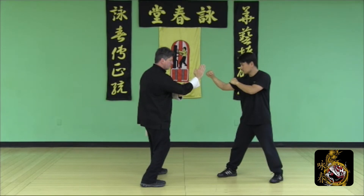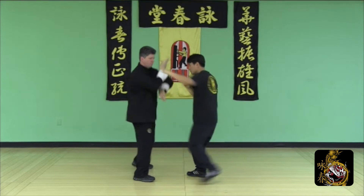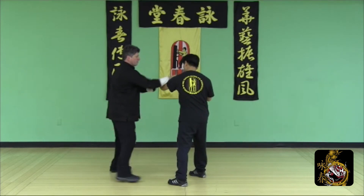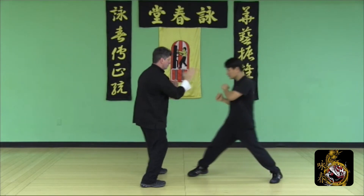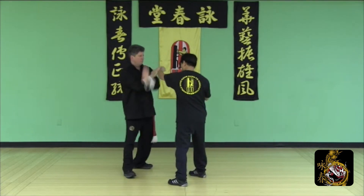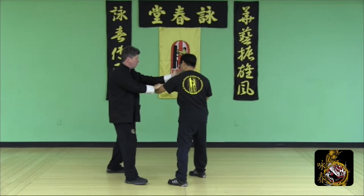Defend the first round punch, half side step, Pak Sao, defend the second round punch, release Kwan Sao, Lao Sao, Pak Sao, Chun Sao, Lop Sao Punch, Pak Sao, Palm Strike to finish.